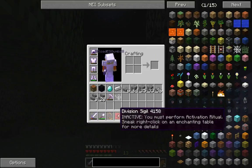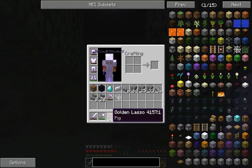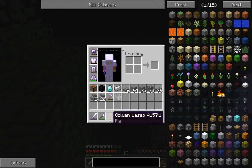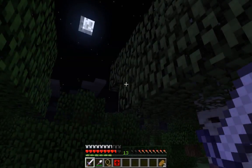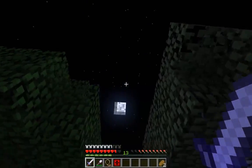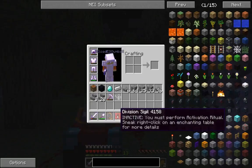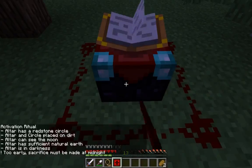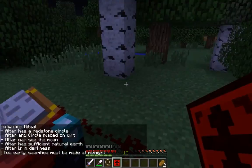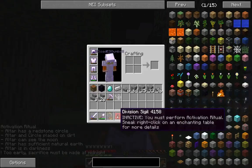Now we have everything we need to activate this sigil. I also made a golden lasso — it has a pig in it at the moment. You right-click on neutral mobs and you can pick them up, any passive mobs. It requires an ender eye, four string, and four golden nuggets. As soon as the moon hits right above us, this will start to glow and I think we have everything we need. We just need to wait till midnight and then we can sacrifice our pig and activate our sigil.